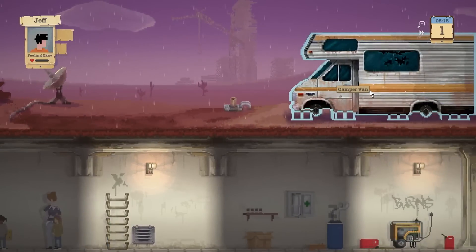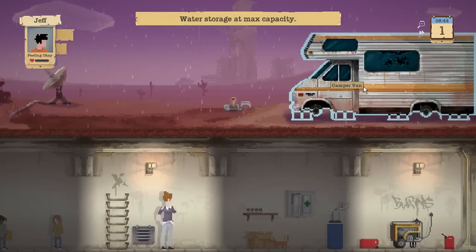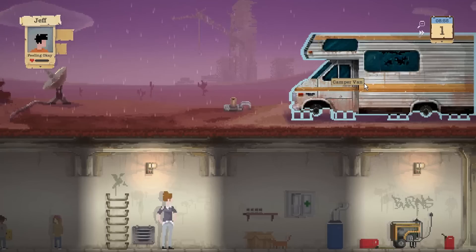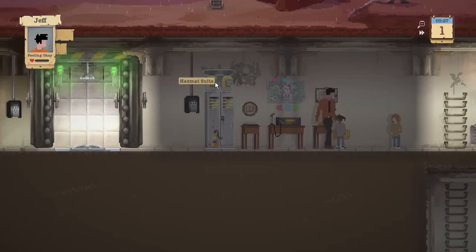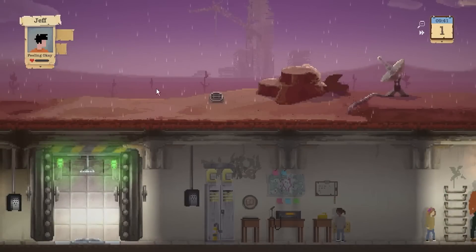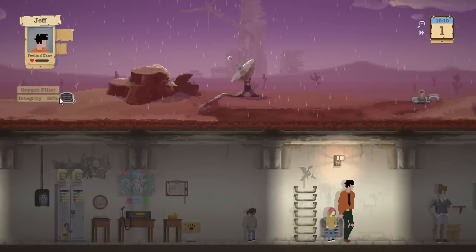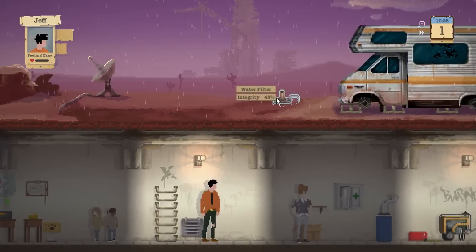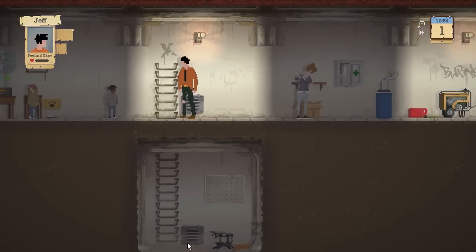We've got this RV camper van — kind of Breaking Bad vibe to it. With this you can actually repair it, but I think that's late game stuff, and when you're searching areas it lets you do it at a really rapid rate. These hazmat suits — you can't actually go into the world and explore with these; you can only go up top using them to fix stuff. We've got our workbench with craft stuff, and there's our cat. If you find tools like a chisel, it increases crafting speed.